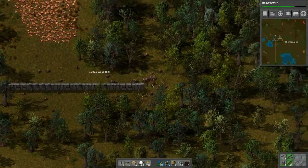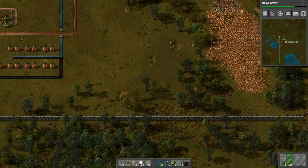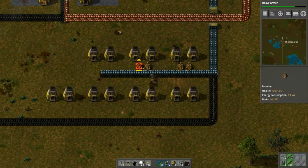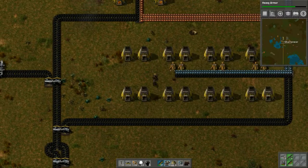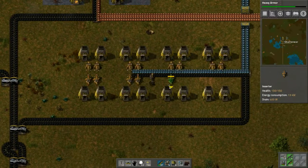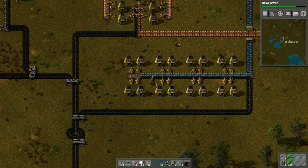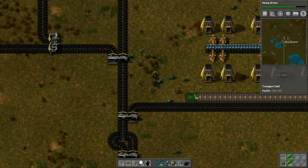We just need a little bit more wall and then we should be protected. Let's finish off this iron smelting array — we need to carry on with how we were doing. We put these together like so, put in the last two, carry on with these. Then we can bring this over like so, and they're going to spit them onto belts.